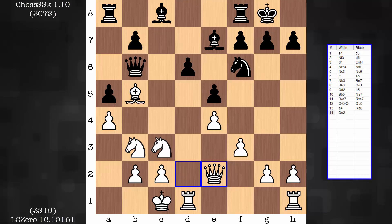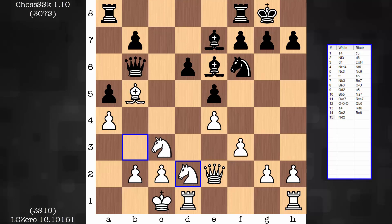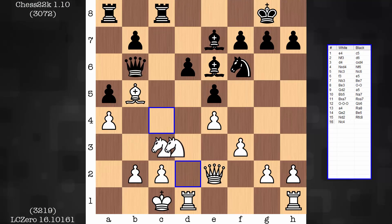Do you see the point behind it? The idea is to open up the d2 square. This was white's worst piece, and it's soon going to morph into a best piece — when it sits on the d5 square. That's where it's headed: c4 and e3.